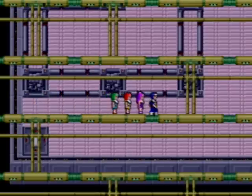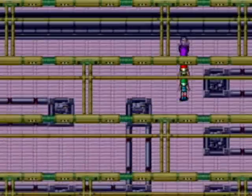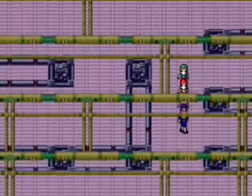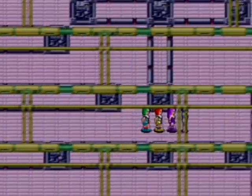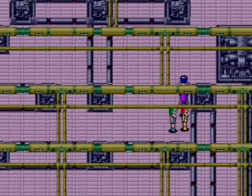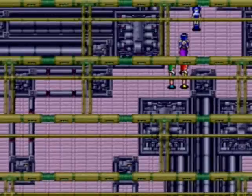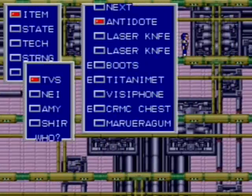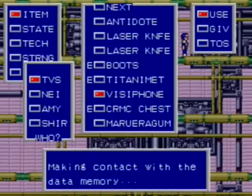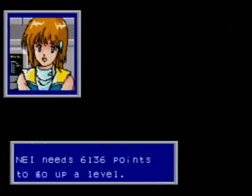This is the last floor of Climatrol. There are a bunch of these things and it's the middle one we want. One, two — it's gotta be this one. Oh hey! There's a person there. We have to use this thing — we've never used it. Make contact with data memory! Welcome to data memory! That's nice!